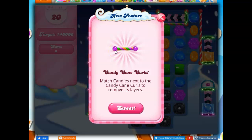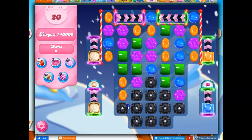This one is called the Candy Cane Curl. You have to match candies next to the Candy Cane Curls to remove its layers. We also have Candy Cane Fences, and we just can't move these — they are permanently here. We have to get through them by bringing pieces through on a portal system, or by using specials to reach them.